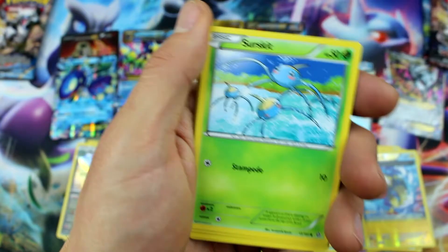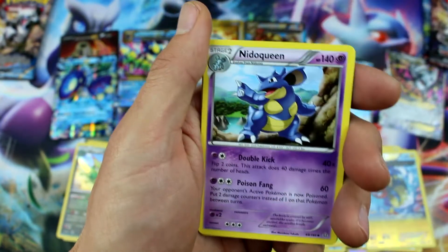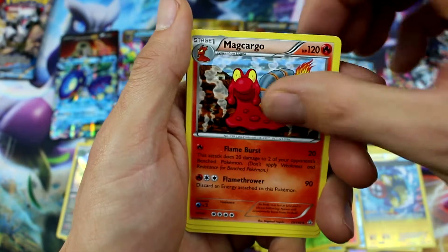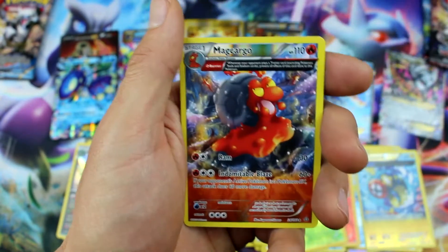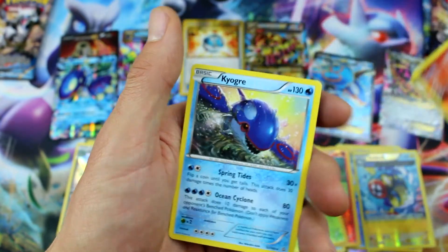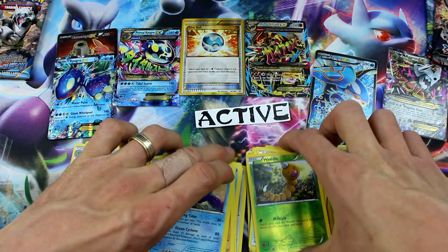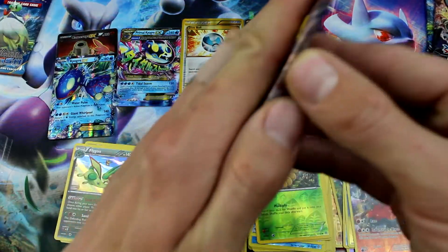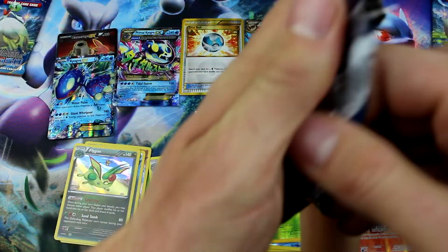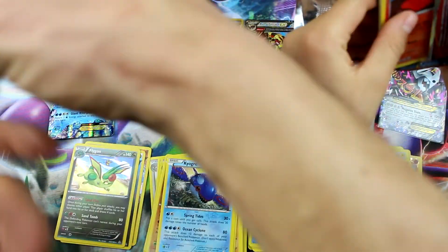Torchic, Hippopotas, Surskit, Barboach, Zigzagoon, Nidoqueen, Magcargo, Kakuna, Magcargo Reverse Holo Rare — very nice! And Kyogre! I think we've got so many Reverse Holo Rares — we've got way more Reverse Holo Rares than Holo Rares, that's for sure!